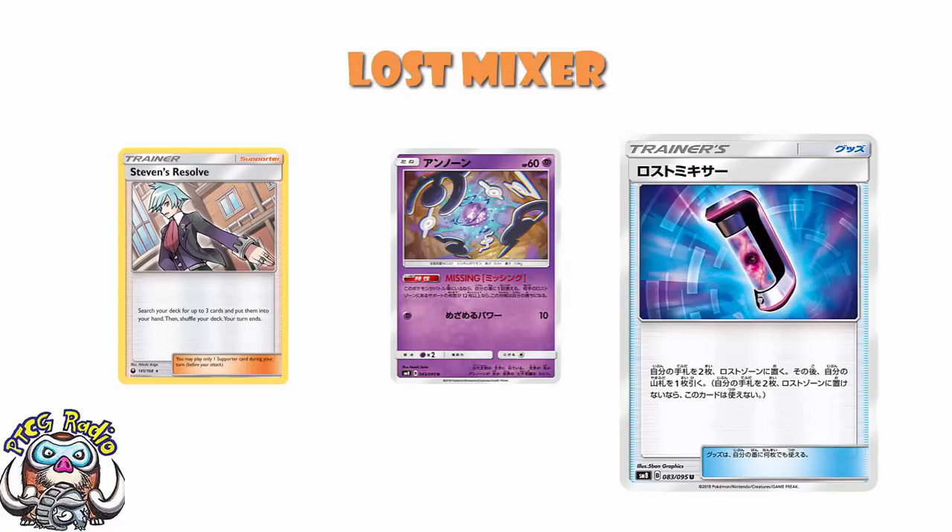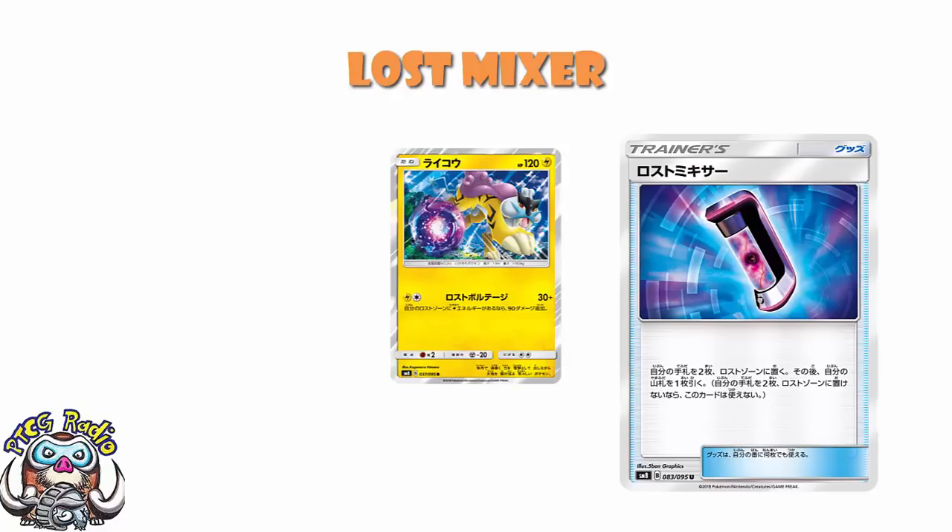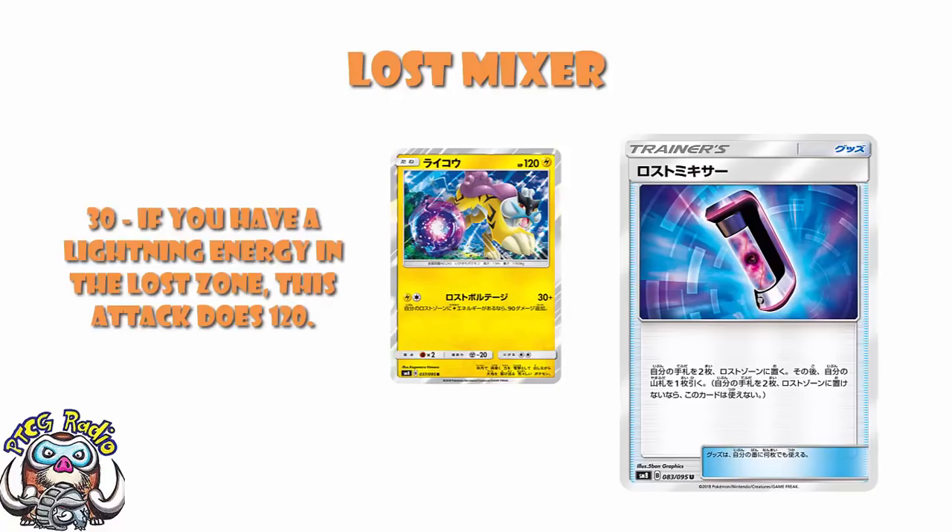I'm just talking about Jumpluff at the moment because as it stands Jumpluff is the best use for this card, but it's not the only one. The Raikou from this set has an attack that does 30 damage, and if you've got a Lightning Energy in your lost zone it does 120. So Lost Mixer gets that Lightning Energy in your lost zone super easily, and you're hitting 120 for two energy. That's very nice.